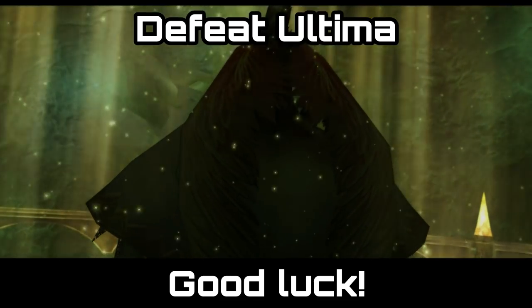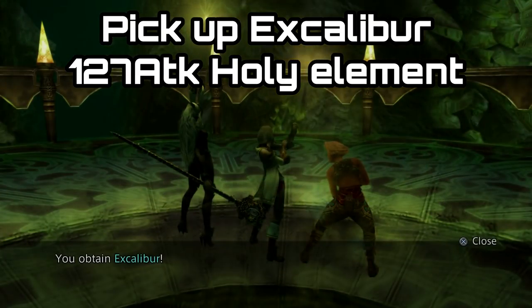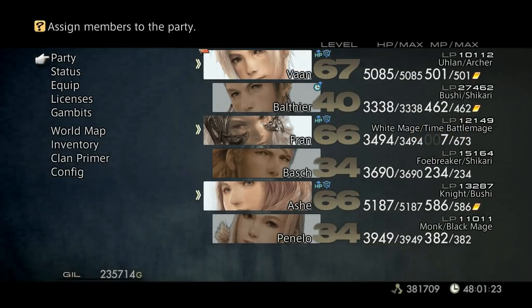Once you get to this part on the map you will come up against the Esper Ultima. Once you've defeated Ultima and looted the Excalibur, leave the room and then we're going to set up the party for the 100% loot method.